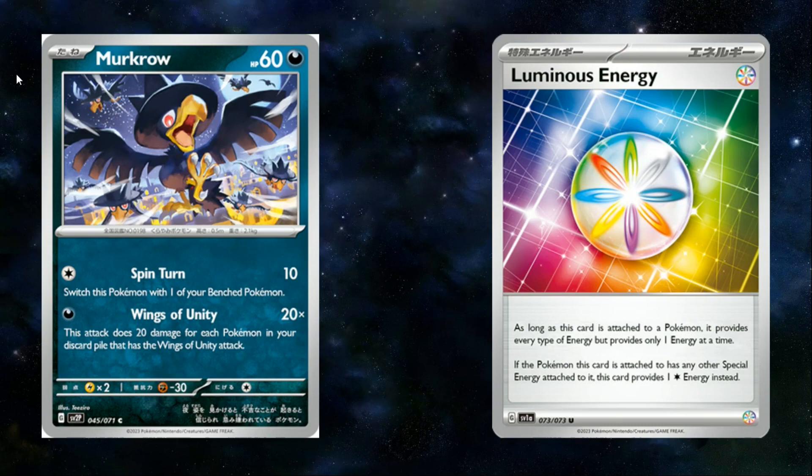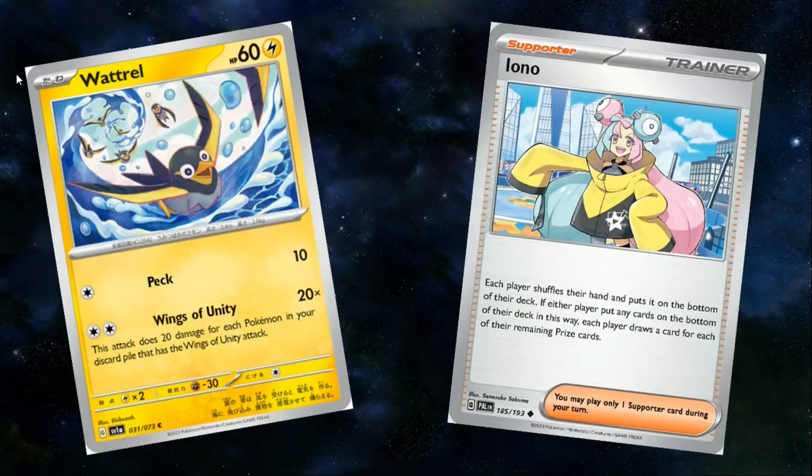What makes Murkrow so unique is the fact that it's for a single basic energy. In the past, Mad Party and Night March used two-color energy, which is kind of annoying. In comparison to Murkrow that only uses one basic energy, it's definitely a massive upgrade. And because it's a Dark-type Pokémon, it means we can hit weakness on stuff like Gardevoir and Mew VMax.